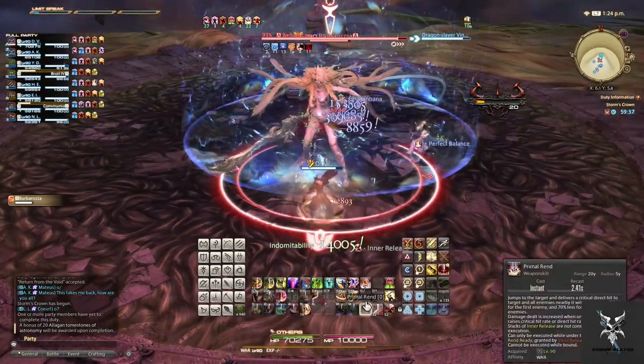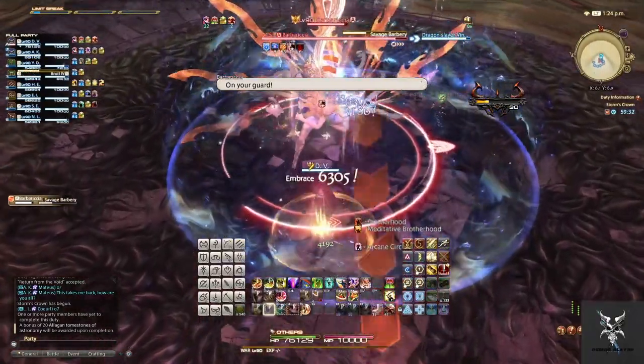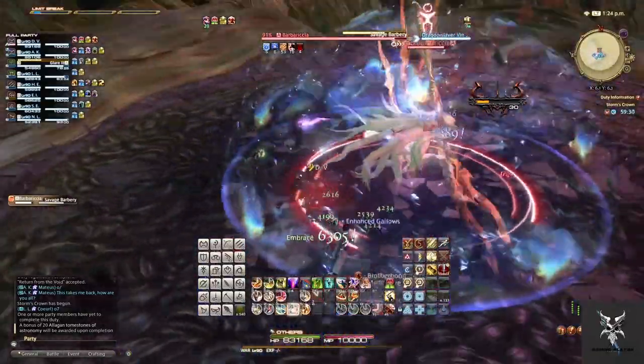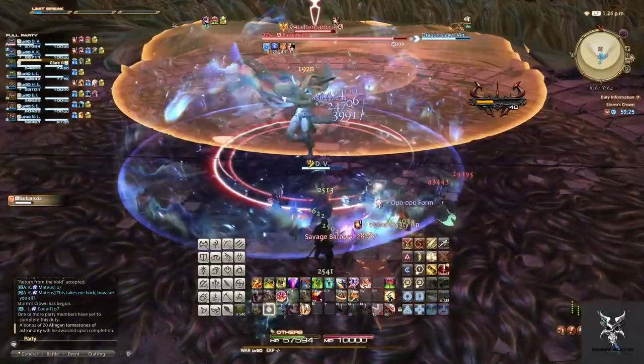She'll then go to the middle and do a Savage Barbary. This is going to do a Line AoE in the area that she has telegraphed, followed by a Circular AoE at the other telegraphed location.